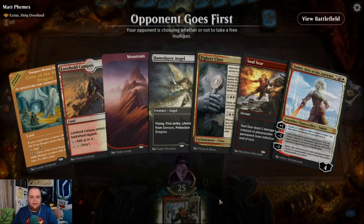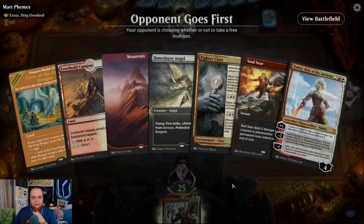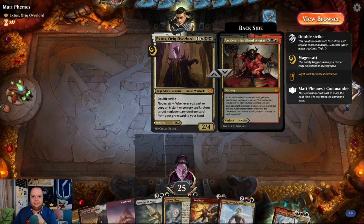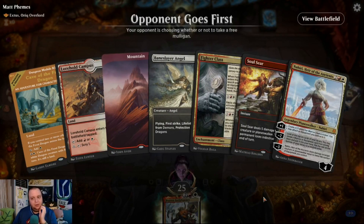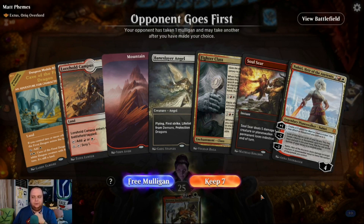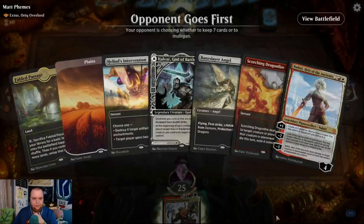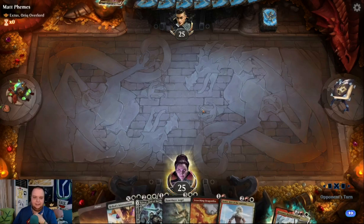Game one — this could be an interesting matchup. We can find equipment but we're a little slow; we do have a removal spell to catch up. They get to go first. We're up against Extus, Oriq Overlord and Awaken the Blood Avatar — that can be aggro but also a little controlly. They mulliganed; our hand doesn't look much better but we'll keep it.